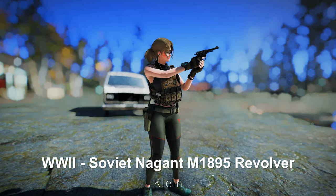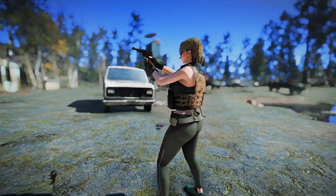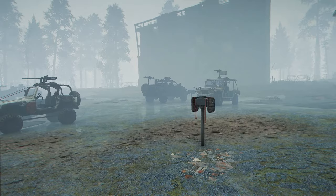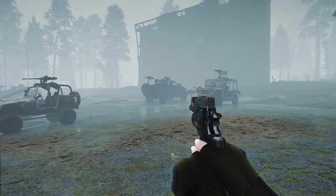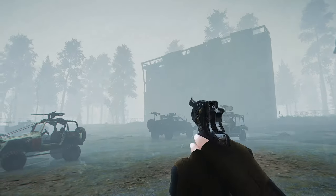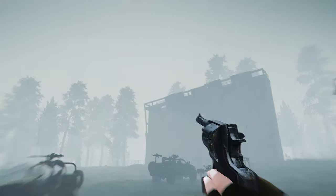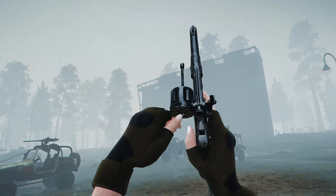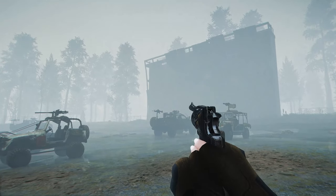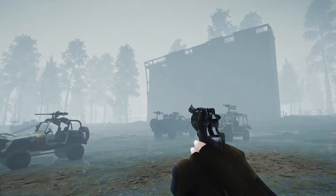Next up is the World War II Soviet Nagant M1895 revolver. This mod adds the Nagant M1895 revolver to the game. This weapon was used as a standard sidearm by the Russian and Soviet armies during World War I and the Russian Revolution. The single-action receiver uses vanilla animations, while the double-action receiver uses F4NV revolver animations. You can craft the World War II Soviet Nagant revolver at the Chem Station, and if you prefer revolver handguns, I recommend trying it out.